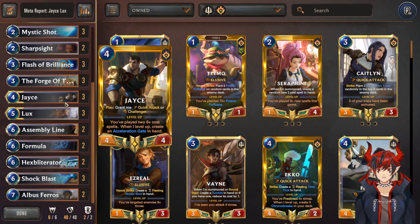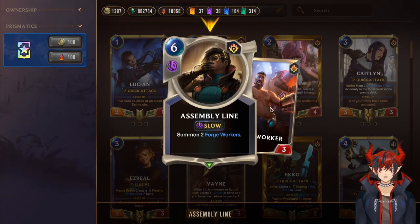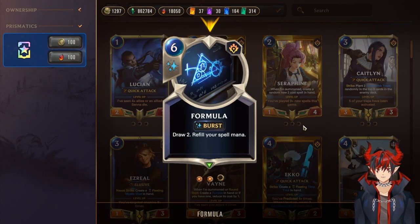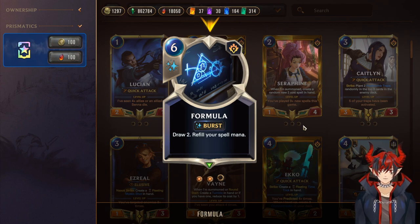Next we have double Assembly Line — summon two 3/3s for the cost of six, with synergy with the deck. Next we have the new card Formula — this is kind of what gave Jace Lux a lot of leeway to come up in the meta. It draws two and refills your spell mana, so it's basically three mana draw two if you have spell mana. You play it out for your full six and it has synergy everywhere.